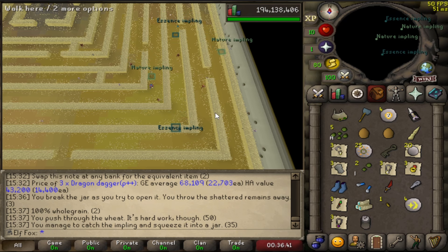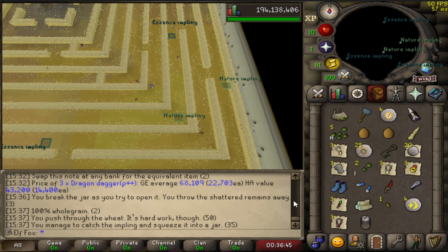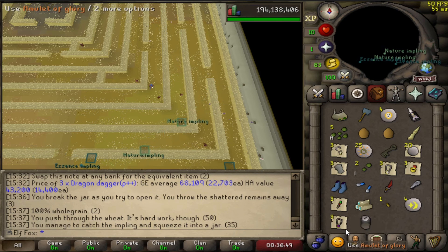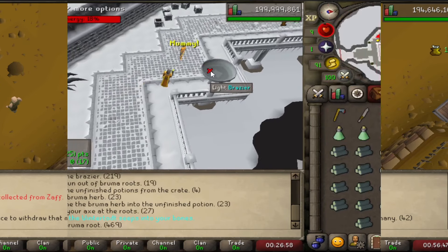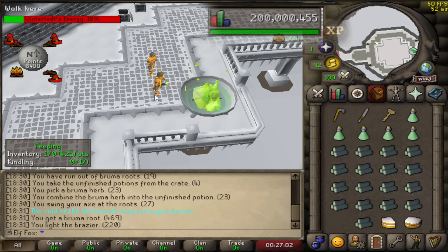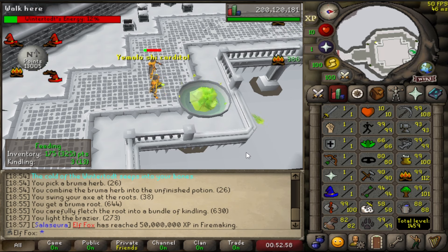Just did a little bit of Puro Puro — wasn't able to record at the right time, but I just got a couple of Amulets of Glory from Dragon Implings. Virtual cooking levels, and now 200 million total XP on the Iron Man Skiller. 50 million firemaking XP achieved.